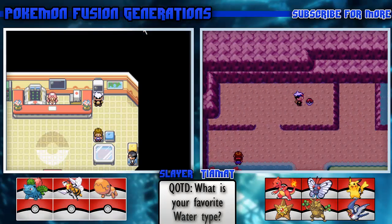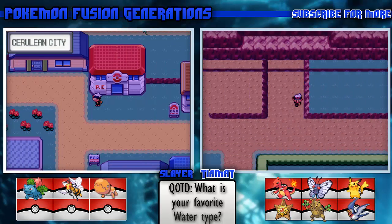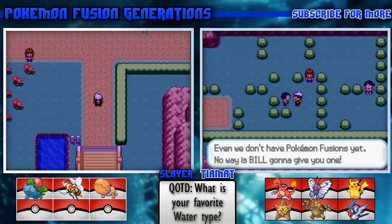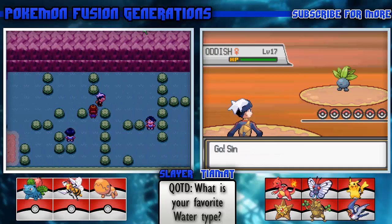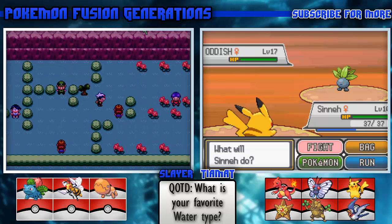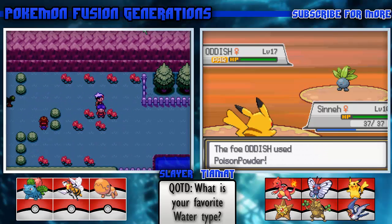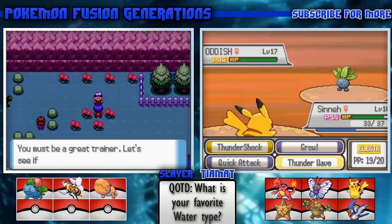I found an Awakening, not bad. Oh god, there are trainers I have to battle. Okay, Oddish. I guess since you're right outside Bill's house that might not be bad.